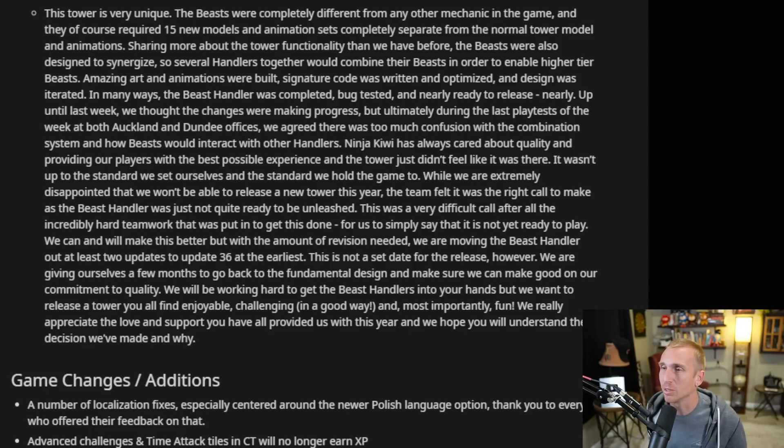We thought the changes were making progress, but ultimately during the last playtest of the week, they agreed that there was too much confusion with the combination system and how the beasts would interact with other handlers. So it was just too big to go on right now, and they had to take a step back. While extremely disappointed that they won't release a new tower this year, the team felt it was the right call — the Beast Handler was just not quite ready to be unleashed.